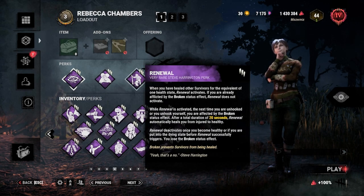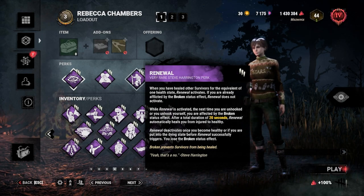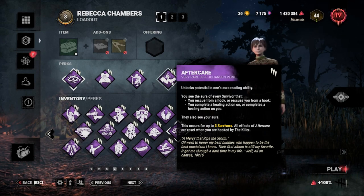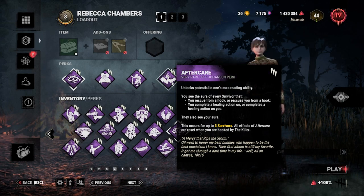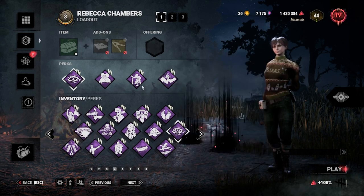Next we have Renewal, which is an instant heal. So if ever we heal a survivor for an equivalent of 1 health state and if ever we get hooked and unhooked after 20 seconds, then we will be instantly healed. And lastly we have After Care, so that we can see the aura of all of the survivors on the map if ever we unhook them, or if ever they unhook us, or if they get healed by us, or if ever they heal us. This is really good because it just works well with all of these perks.